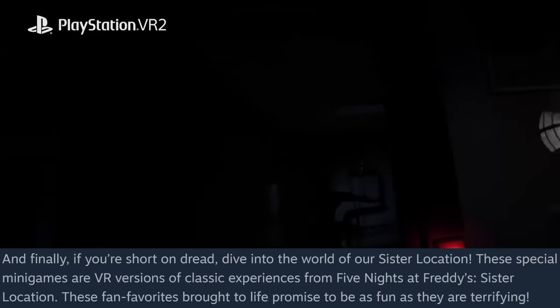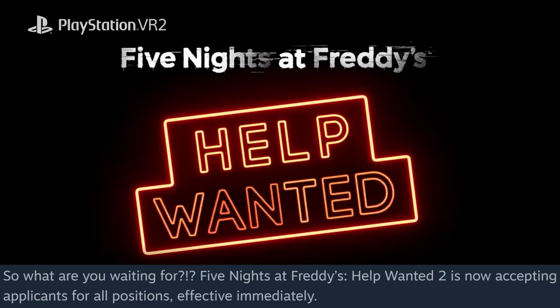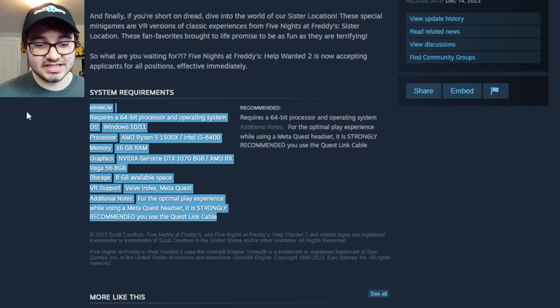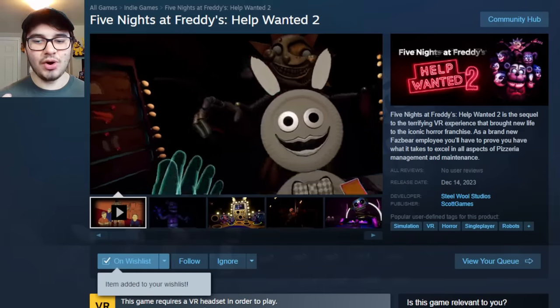And finally, if you're short on dread, dive into the world of the sister location. These special mini games are VR versions of classic experiences from Five Nights at Freddy's Sister Location — fan favorites brought to life that promise to be as fun as they are terrifying. FNAF Help Wanted 2 is now accepting applications for all positions, effective immediately. Those are all the system requirements — pause the video if you want to see if your device can handle running FNAF Help Wanted 2.